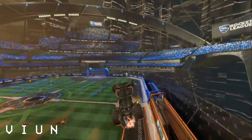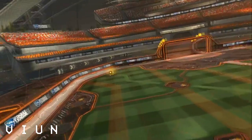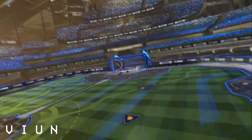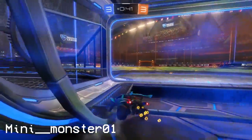Now we have VIUN, who gets the Batmobile freestyle off the roof, halfway across the pitch, and hits it in. The only reason this goal isn't higher is because he was initially missing the ball and the ball gets hit to him by the opposition. But I mean, that's just a crazy goal — crazy skill, you can't take anything away from that.